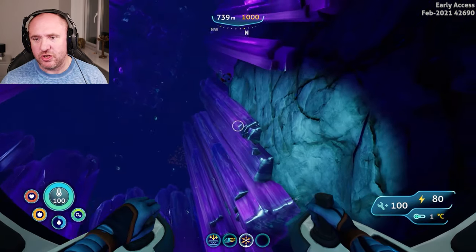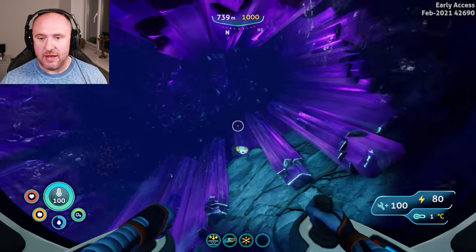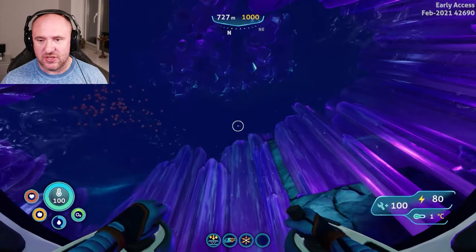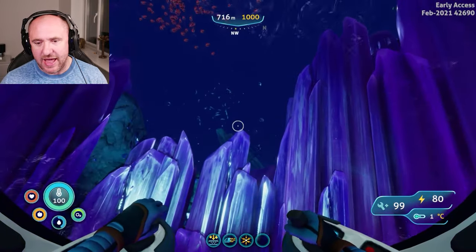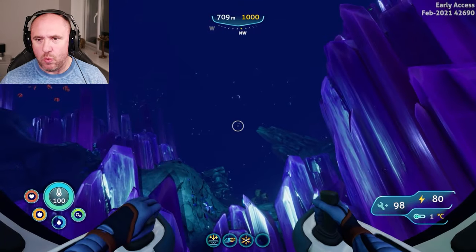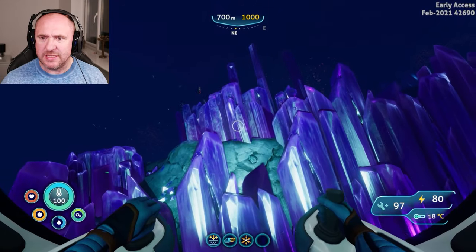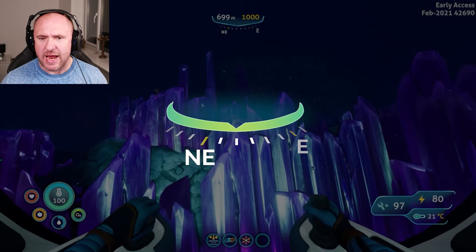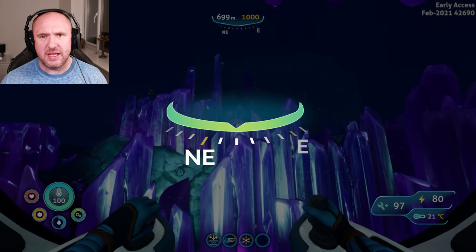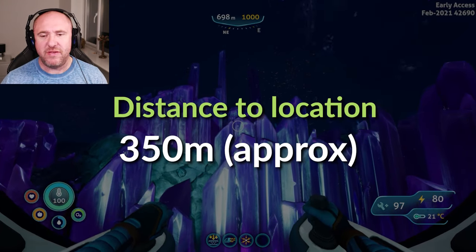At the moment we're just at the entrance and we've effectively got a shadow Leviathan circling us. So we're going to elevate to around about 700 to 650. From here we're going to be pointing about two clicks right of northeast and going a distance of around about 350 meters.